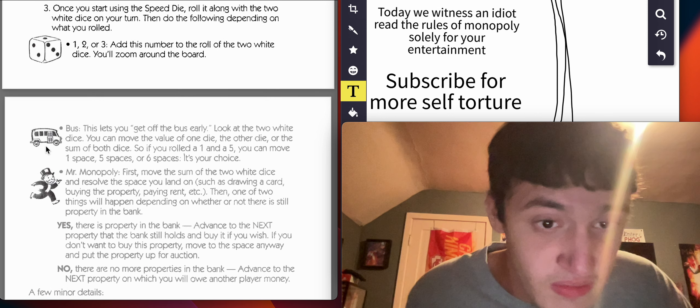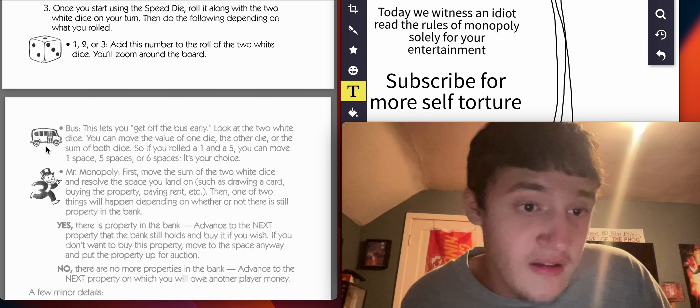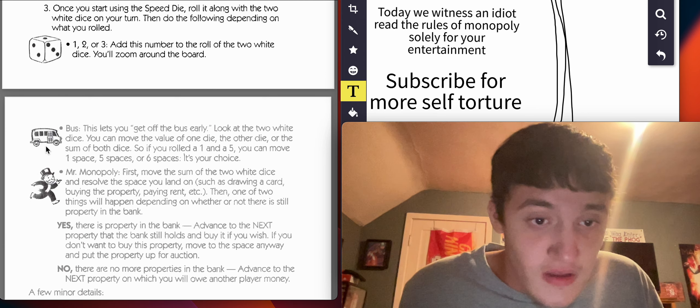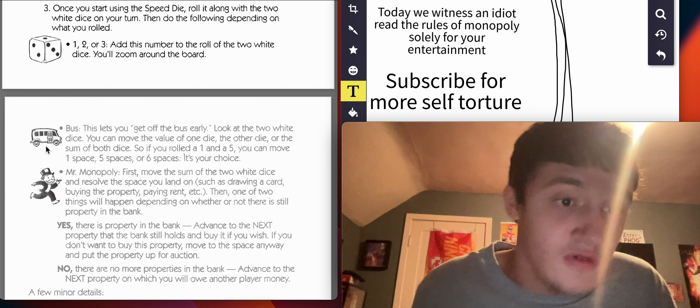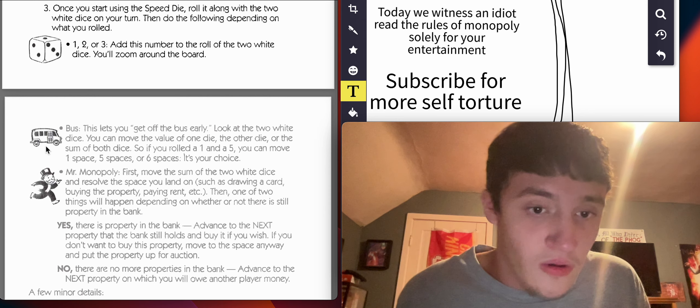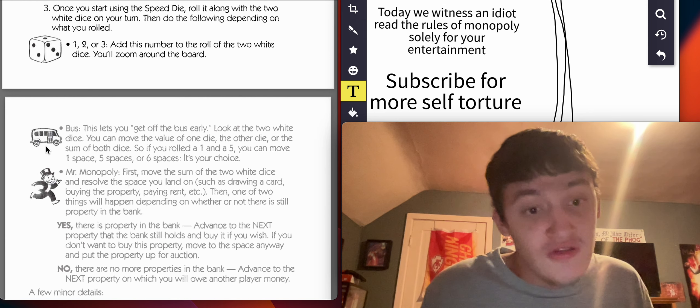Once you start using the speed die, roll it along with two white dice on your turn. Then do the following depending on what you rolled: one, two, or three — add this number to the roll of the two white dice. You'll zoom around the board.